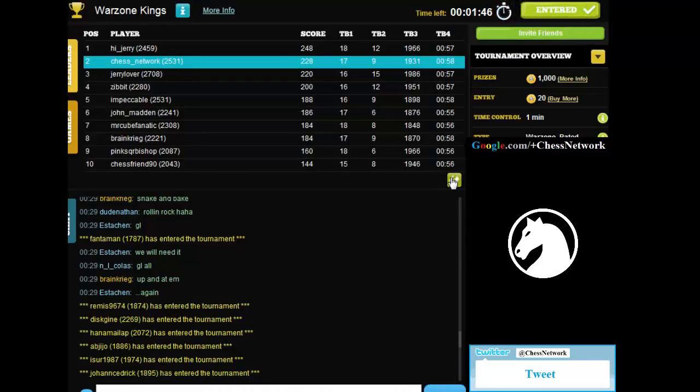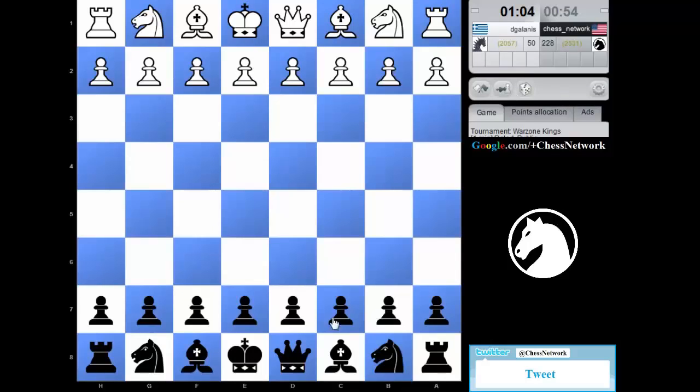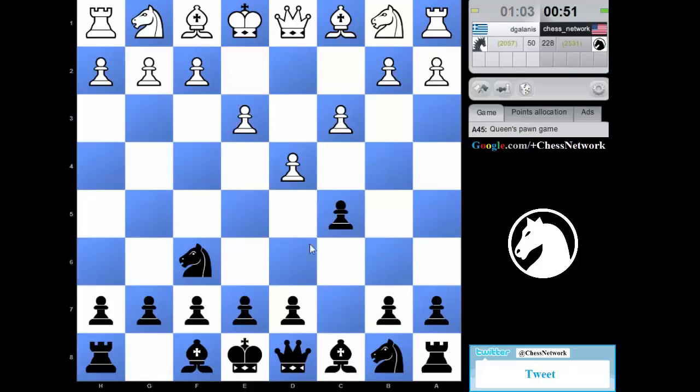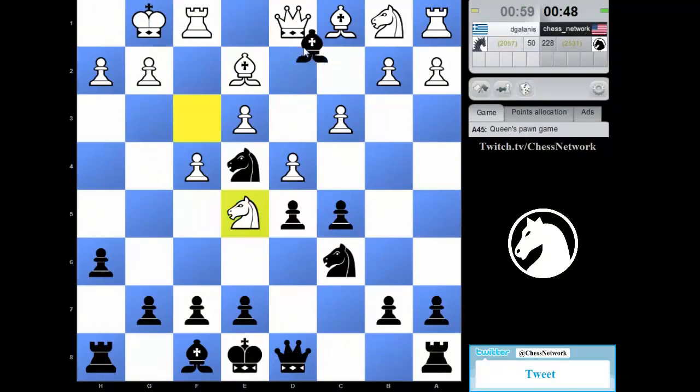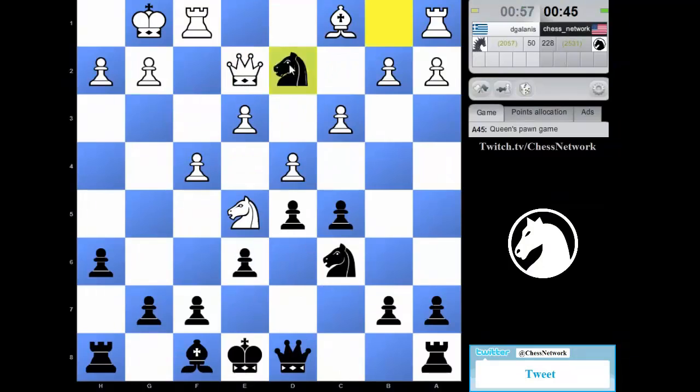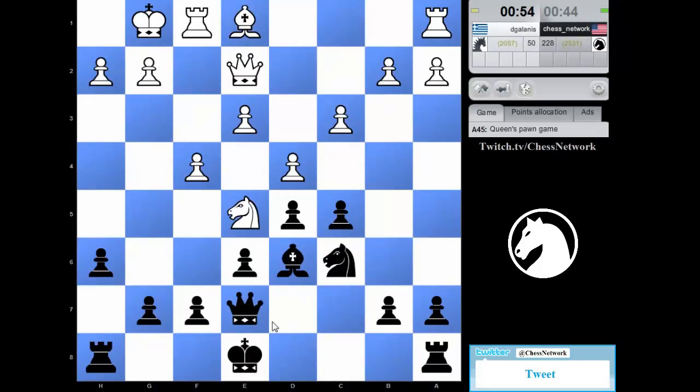248, 248, 228, 220, 145, 140. I've got to throw in a sneaky tactic or something. He's never going to fall for the scholar's mate — it's just not happening. But can I do something like this? Not really. This has turned very positional — very positional.